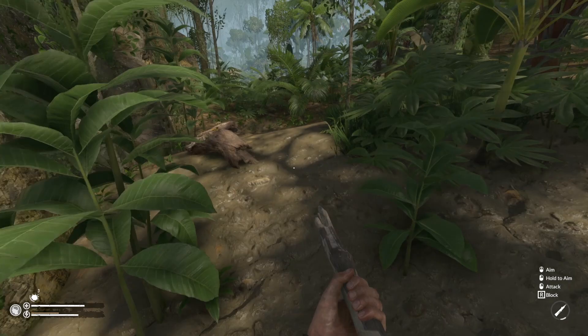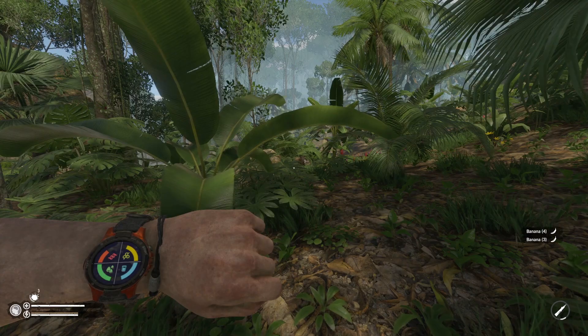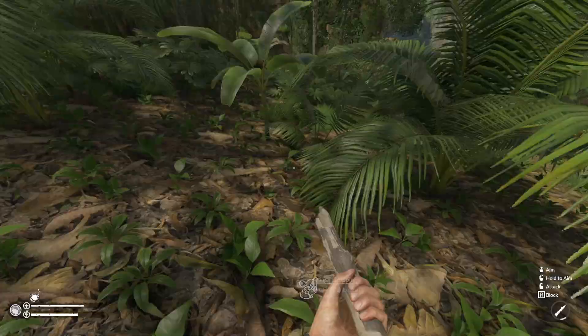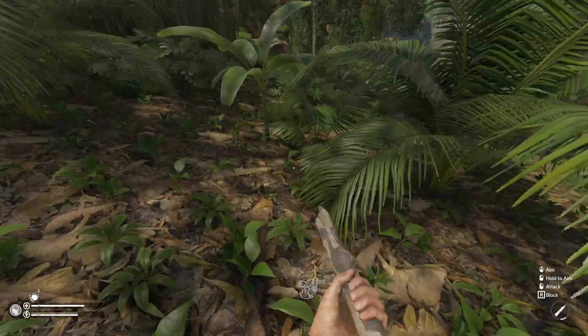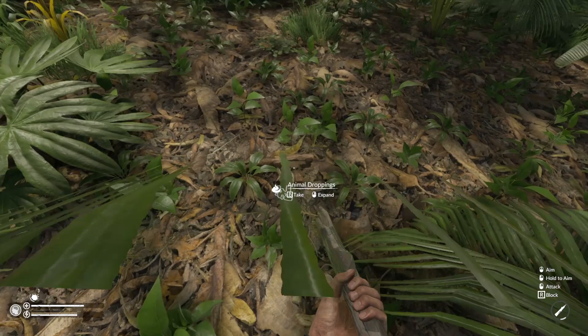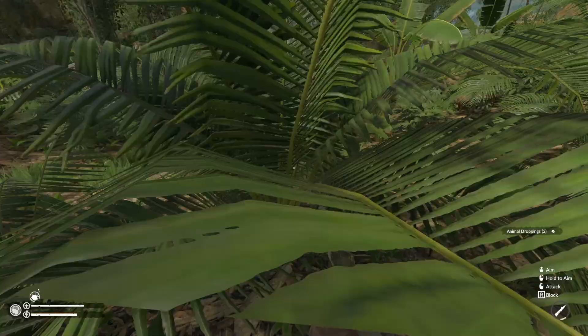Oh, bananas! Can't eat anything because I'm dirty, but that's okay — we're doing pretty good on food. We should be just about at 44 17. I need to find some animal droppings. There we go — keep pooping, buddy. I do have the right coordinates, right? 44 17.